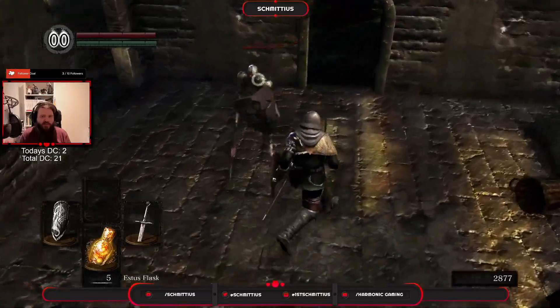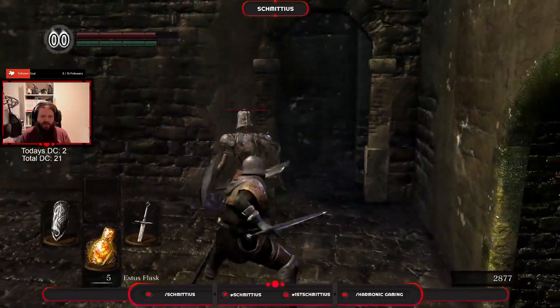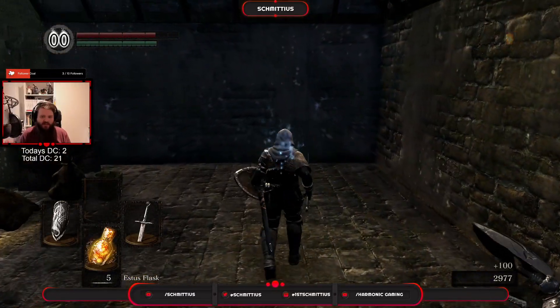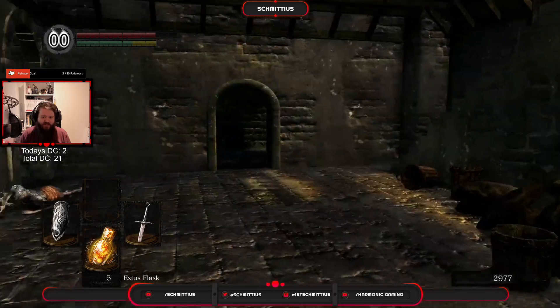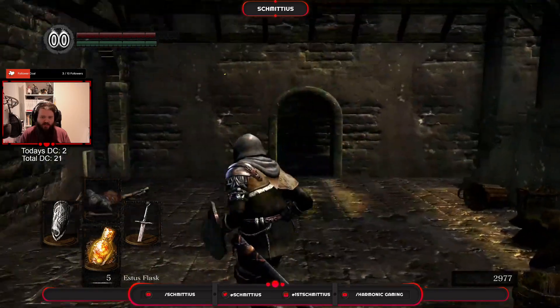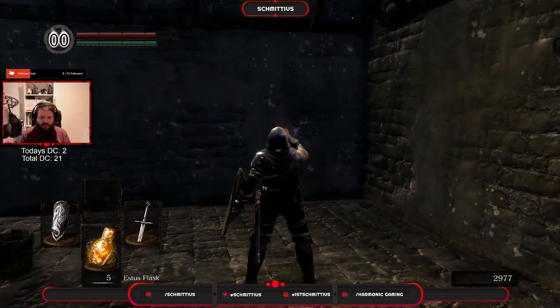How do I sprint? Is it double tapping? Space? No. Control? No. T? No. X? No. Z? No. E? No. R? No.